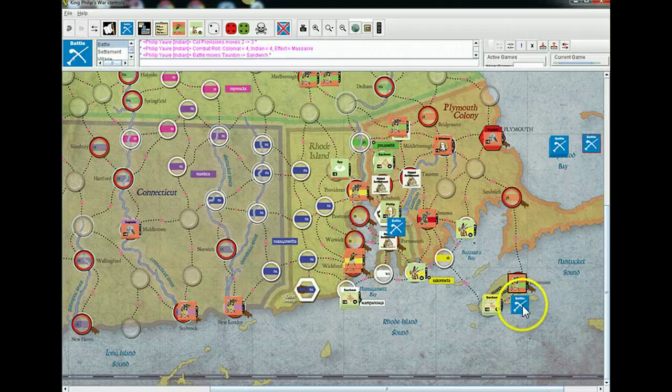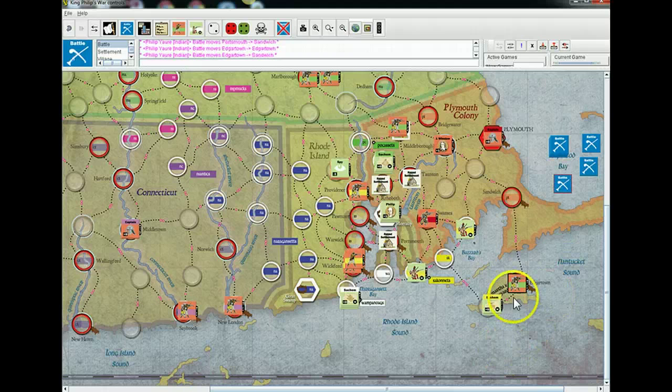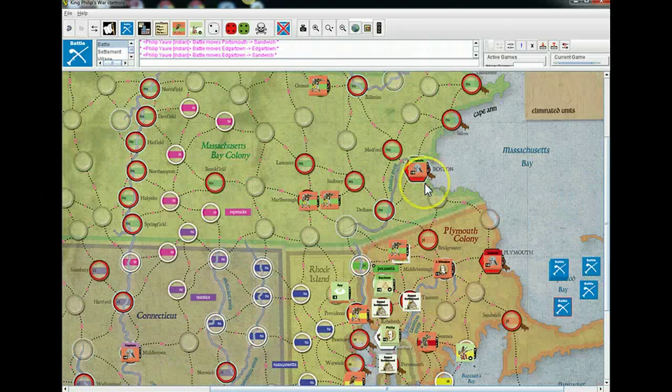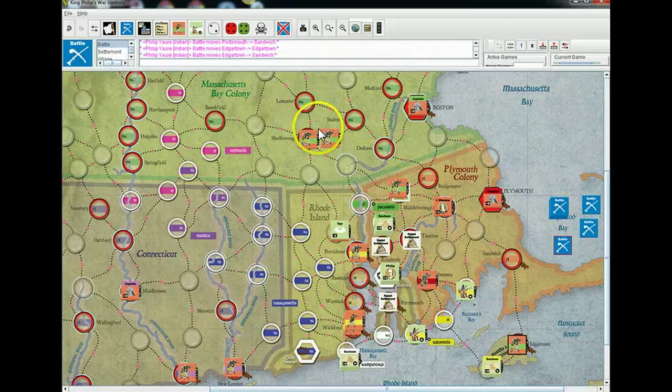So Portsmouth is gone. That'll bump up the VP and provisions lost again. Then our last attack in Edgartown — I've got four and you've got three — two plus one. No effects, doubles, so those just go. That's all of my attacks, so now it's English movement and you get up to three stacks. If I destroy a port, you can no longer use it for sea movement, but I can still use it to receive muskets — I can get a musket on the board each turn if I'm in a port space or river space and place it with that stack.